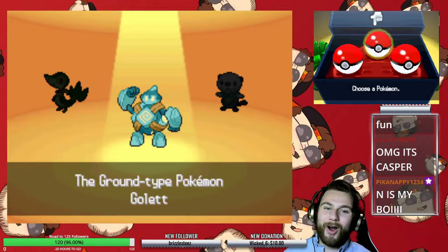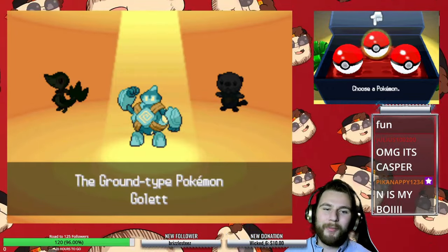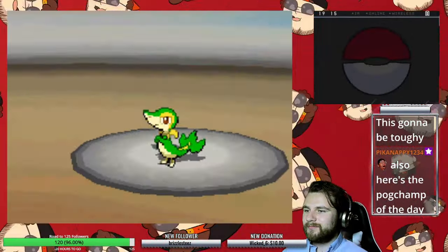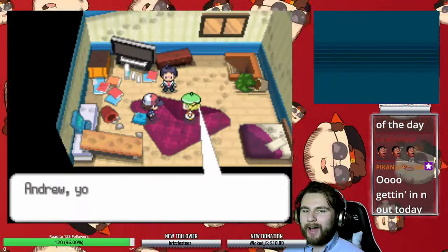Check that out after this video — it was my first challenge run ever, and I had so much fun with it. Link in the iCard and the description. It's not like we really need to worry about the type advantages though, because all Oshawott and Snivy have at the moment is Tackle, so they can't even touch me.